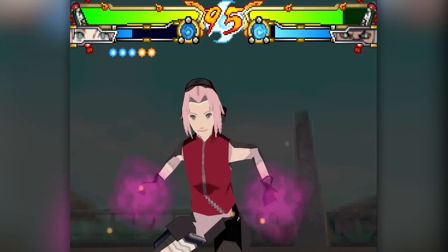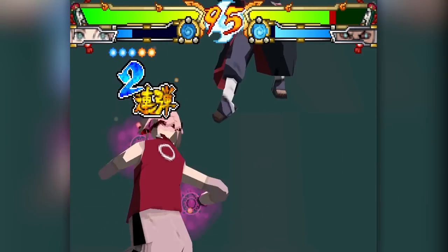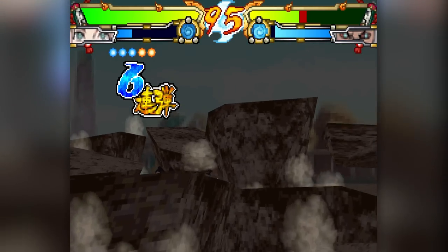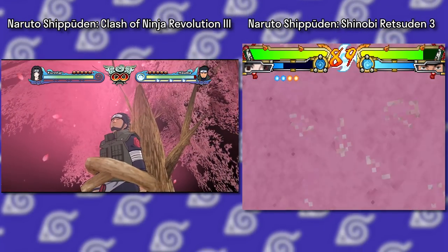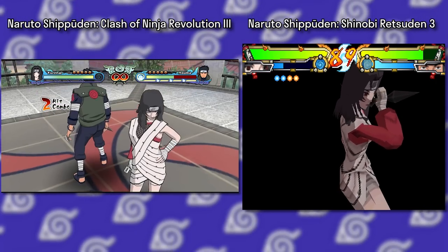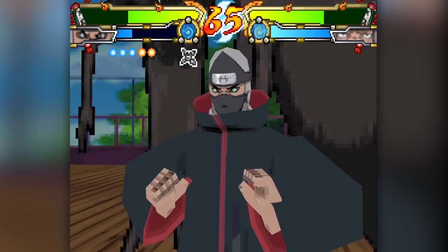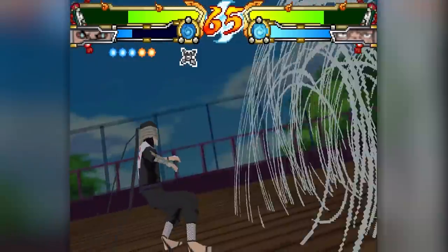I mentioned all the way back in the first Ninja Destiny discussion that I'd come back to the specials, and I really want to emphasize something: the special scenes in these games are done incredibly well given the hardware. Not only that, but adapting specials from a full console title while keeping the presentation largely the same cannot have been easy for the developers. They even went a step further in this game by giving some characters completely unique specials that look just as good. While I've complained about these games being a little shallow, they definitely don't lack style.